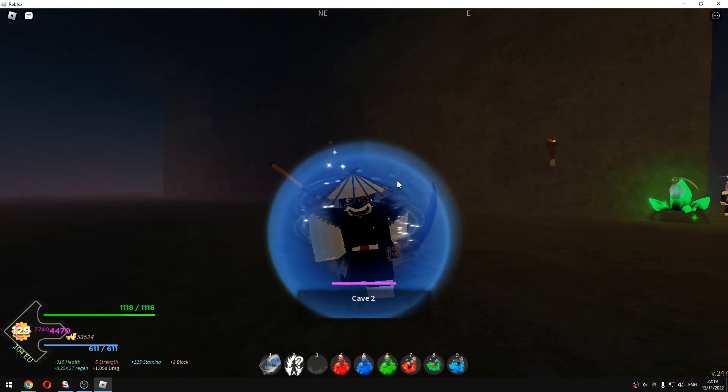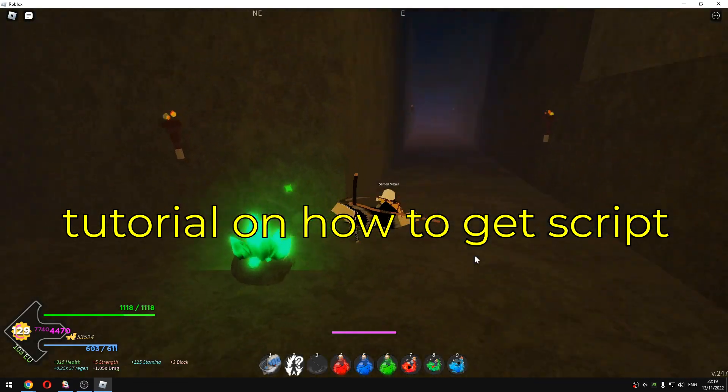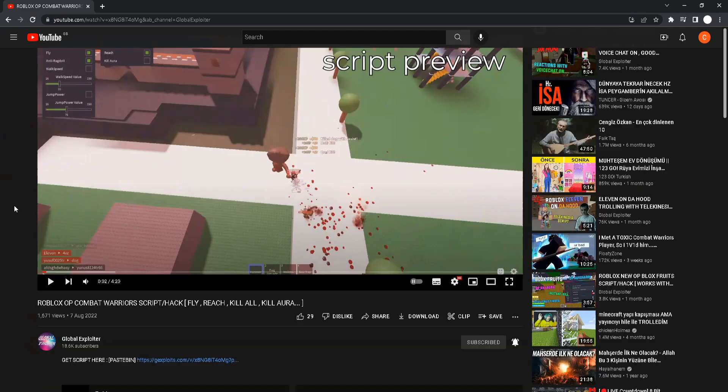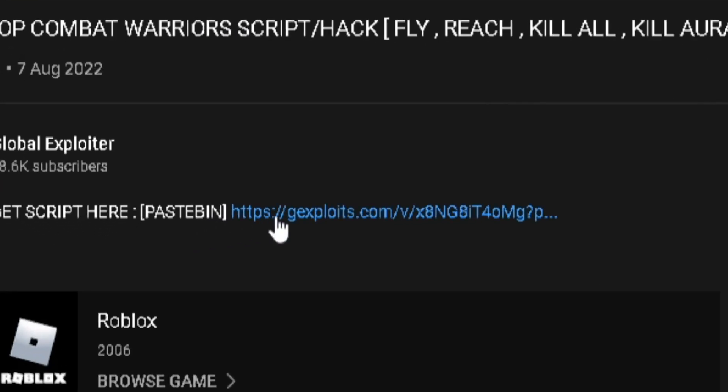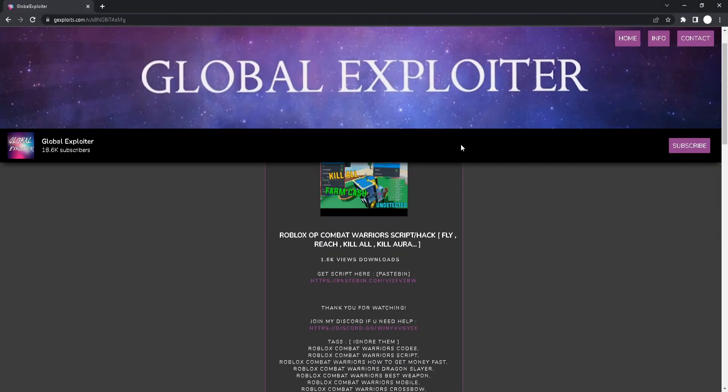Once you're in the game, execute the script that I gave you in the description. I'll put a little tutorial on how to get the script. You will see a link at the top of my description — click on that link and you will be on my website, where you can see all the scripts I've showcased. Just click 'Download Now' and you will see this page.